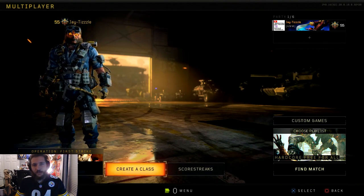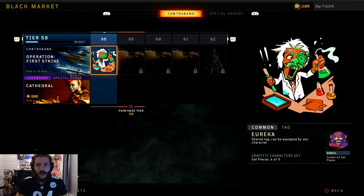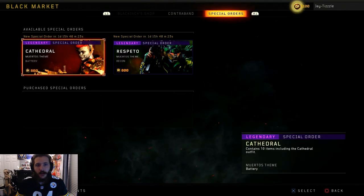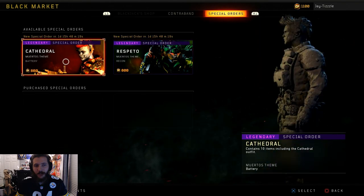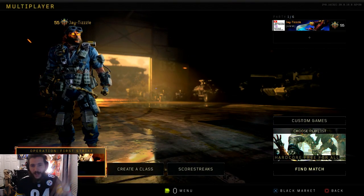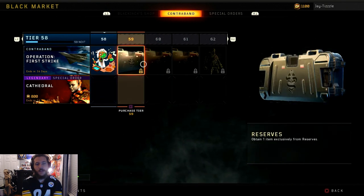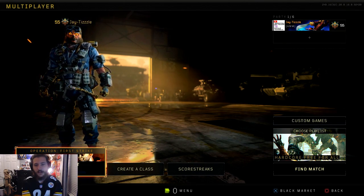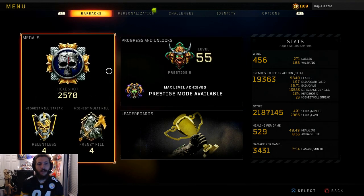Now we're going to move on to show you guys where I'm at on the tier. I hope we can unlock these special orders just by playing the game because I really don't want to buy them — I don't intend on buying anything other than the season pass. We're on tier 58 going on 59, so we're actually about one-fifth of the way there. Next up we're going to go through the barracks and look at our medals.